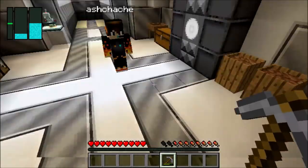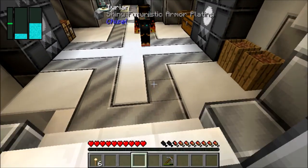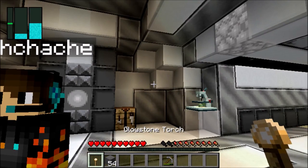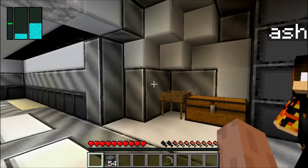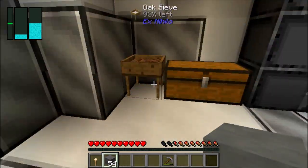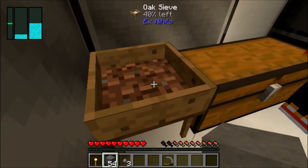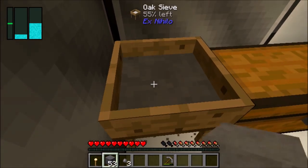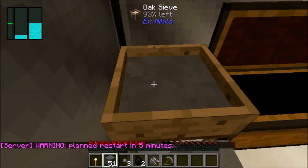Why did you give me like three of them? I gave you six. I had them in the chest — there's a light source on the moon. I accidentally placed a torch. It's fine, you can pick them back up. What should I do with the moon rock now? Start sieving. Oh wait, why is there dirt still? Do I need to use the sieve? Yeah. Now do I just keep right-clicking it? Yep, you just right-click it. I'm getting coal from this, this is nice.